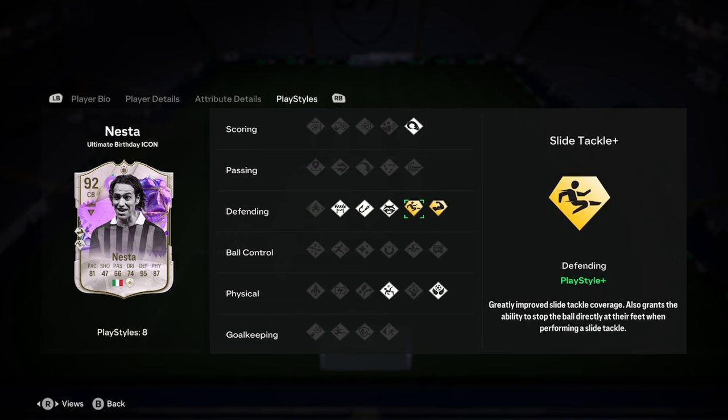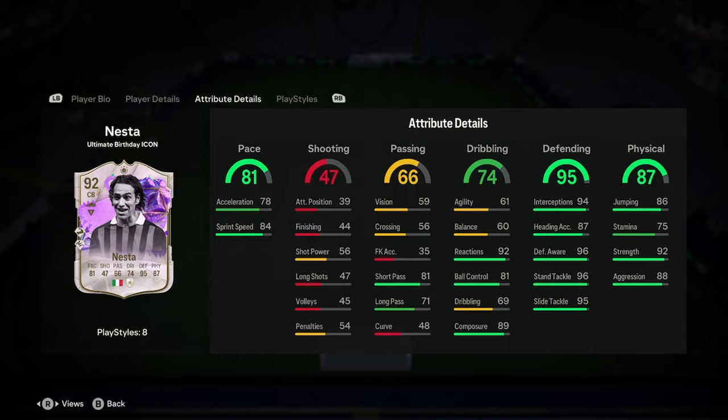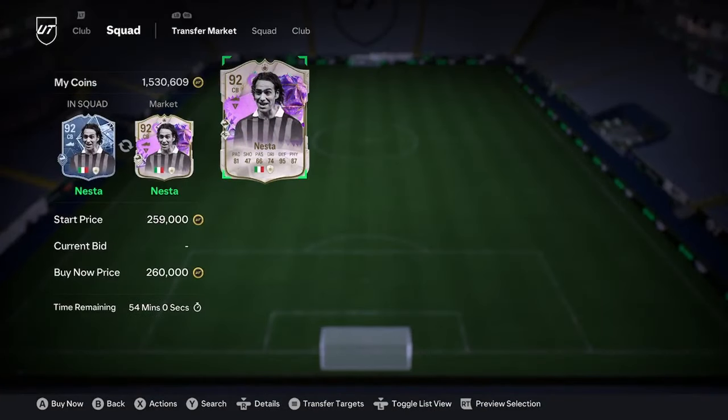He's got all the defending PlayStyles, size-up plus, and blue links as a plus. He looks quite underwhelming to be honest — he looks okay, but I just think there's better options for 260k.